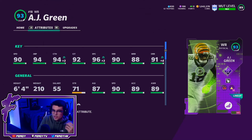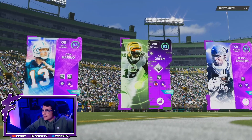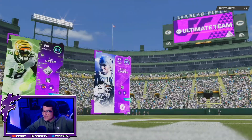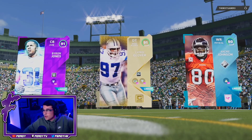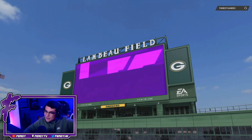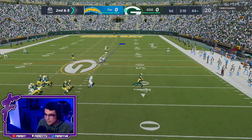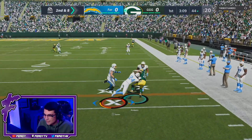This card looks really solid. I already powered him up and purchased him, so he's probably staying on the team regardless — I have a feeling he's going to exceed my expectations. Let's hop right into it. Our top three is Dan Marino, AJ Green, and Deion Sanders — definitely nice to see a new face in that top three.